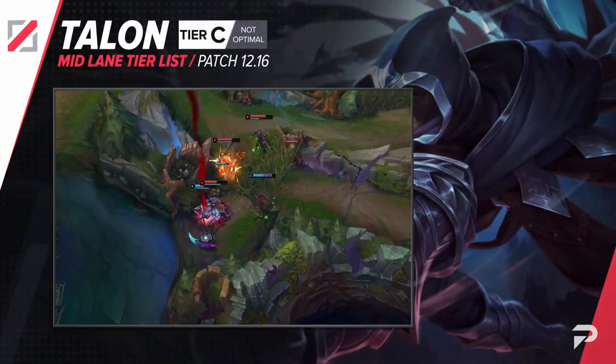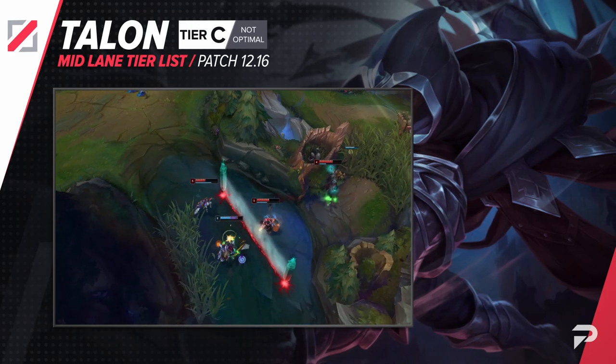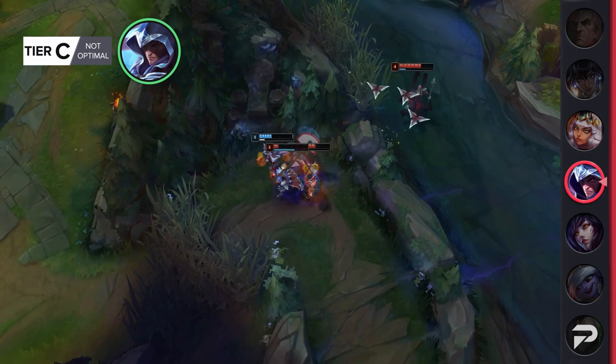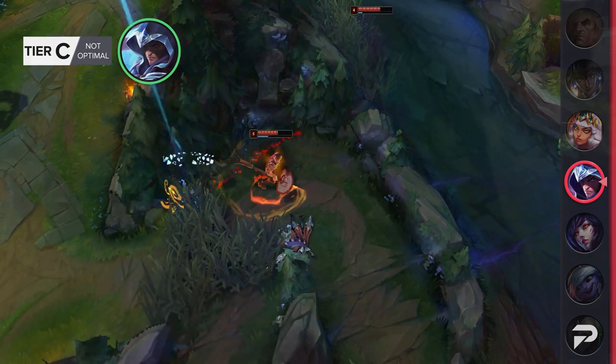Talon also drops to the C tier. He has to get super fed early on to snowball and carry in the mid game, and even then, if you can't close the game out, he falls off pretty hard. In lower elos, games tend to drag on quite a bit, so that weakness is pretty damning.